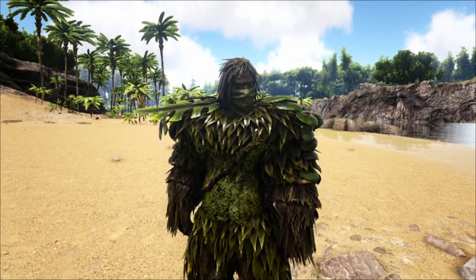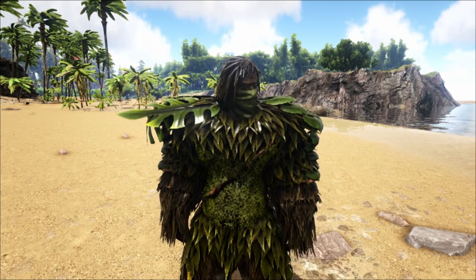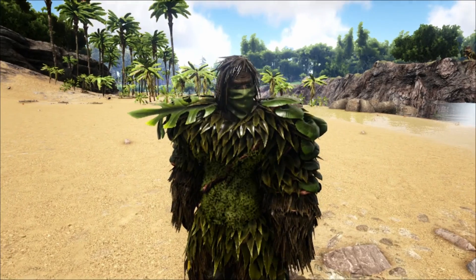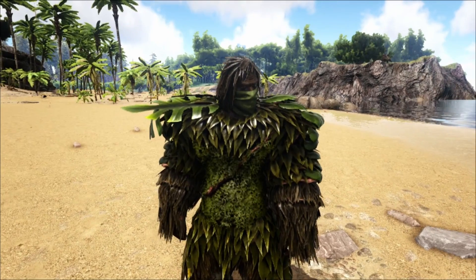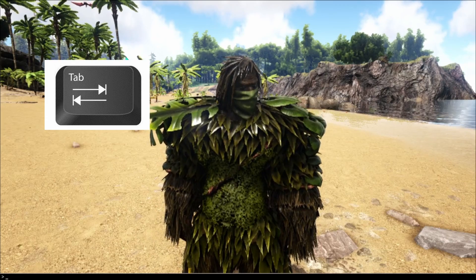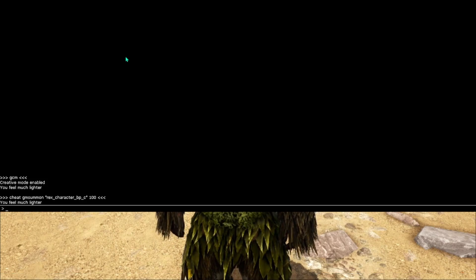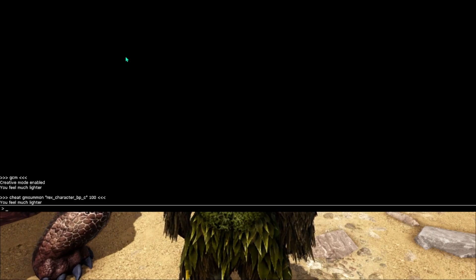Before we get into the video, what I want to really specify is what console you're on. For example, I'm on PC. To pull up the cheats, I'll click Tab — as you can see the black line on the bottom, that's how you know you're in the cheat console. Press Tab twice for a bigger cheat screen.